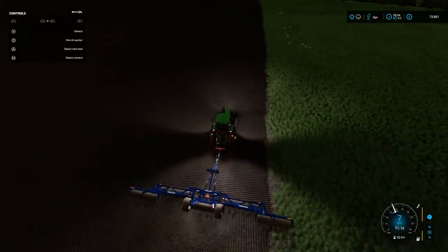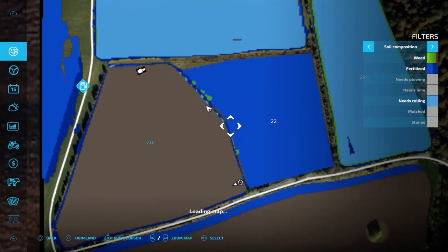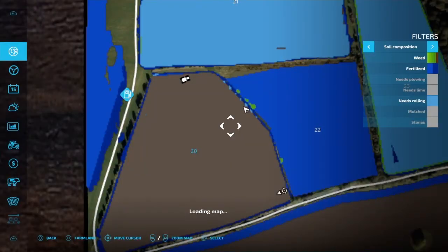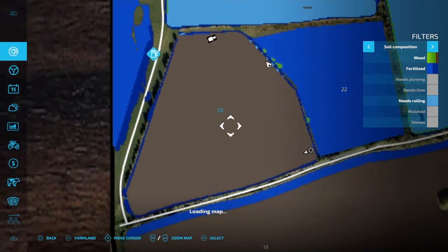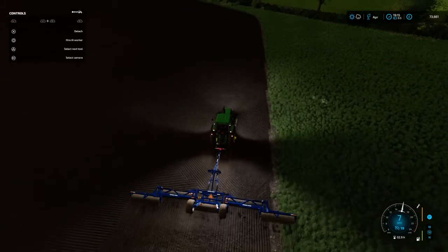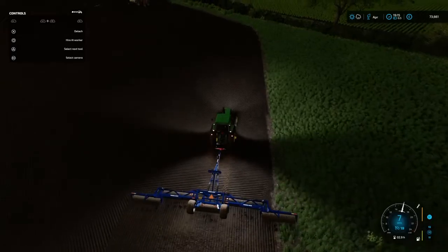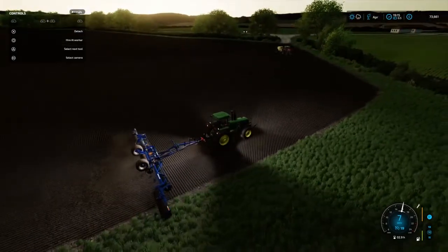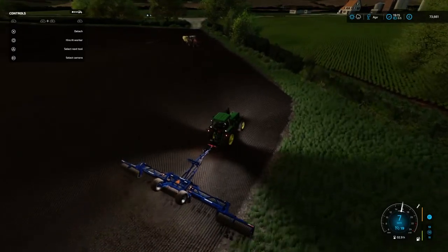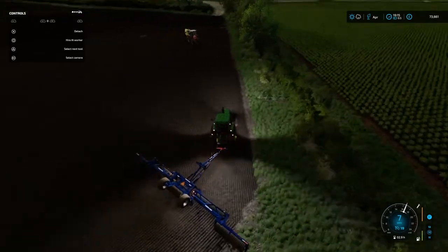I'll just run this right up here — that should have been the start of it there. As for those tiny little bits, I'm not going to worry about those being rolled or not. What I'll do is return the roller and the sprayer. Maybe I could have just thrown lime down on the field and done it with the sprayer — then I'd probably know exactly where I am with it.